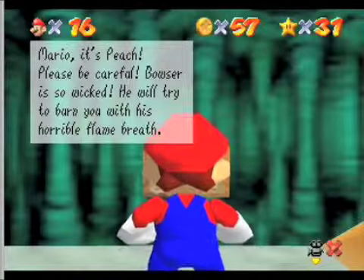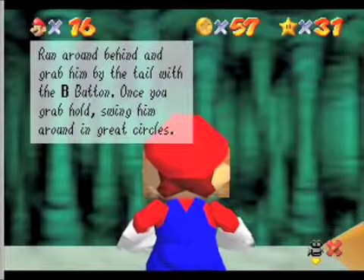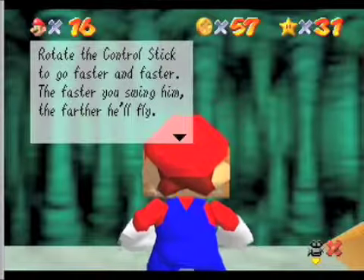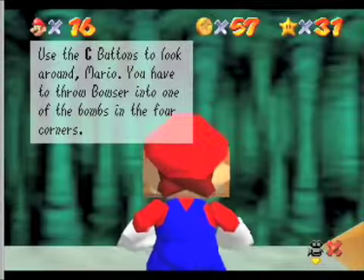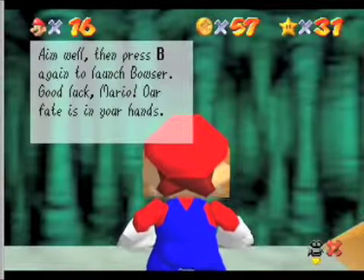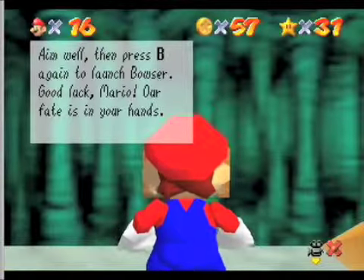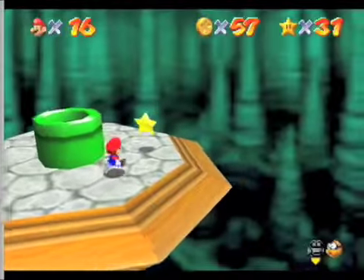He will try to burn you with his horrible flame breath. Run around behind him. Grab him by the tail with the B button. Once you grab hold, swing him around in great circles. Rotate the control stick to go faster and faster — the faster you swing him, the farther he'll fly. Use the C buttons to look around, Mario. You have to throw Bowser into one of the bombs in the four corners. Aim well, then press the B button again to launch Bowser. Good luck, Mario — our fate is in your hands. Okay, so she basically just told us what to do.